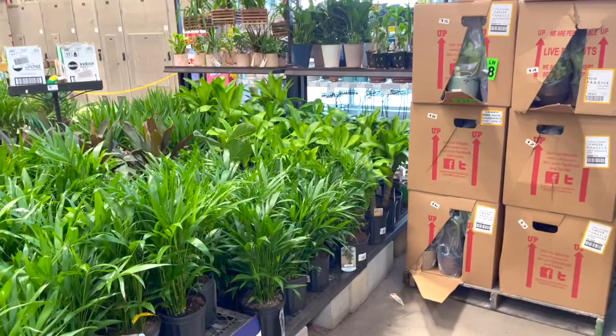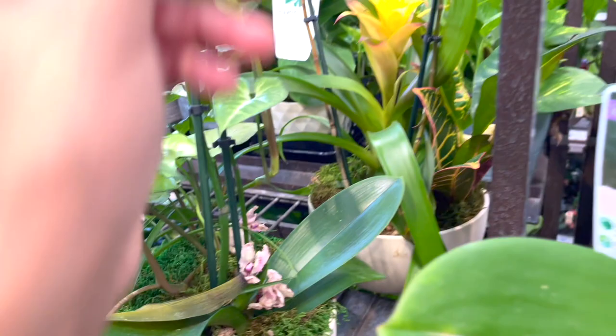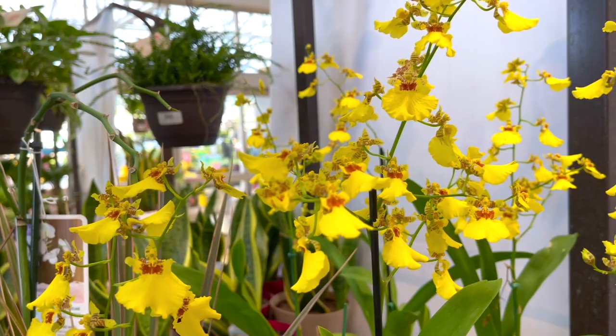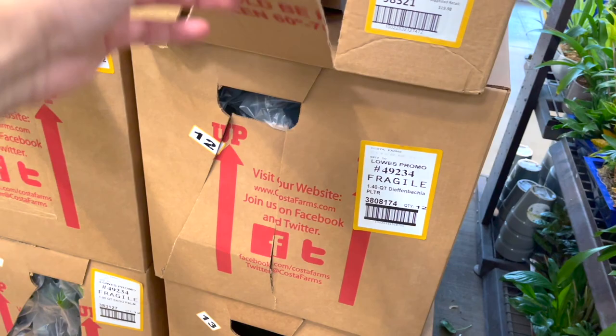There's a Syngonium over here - I think it's a white butterfly and it's on a trail. These orchids are just beautiful. I love their pots and their beautiful blooms. More lucky bamboos - different. Somebody really cut the boxes.